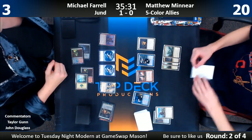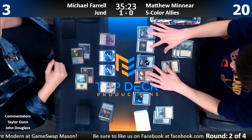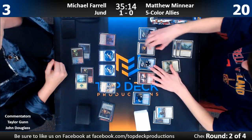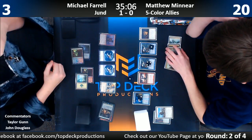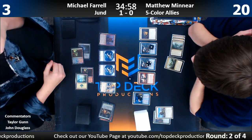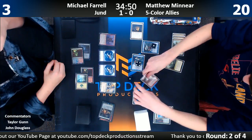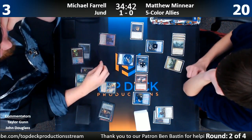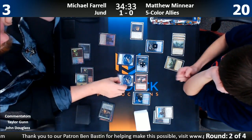He has the blue Thopter tokens — notably, Moraug doesn't make blue Thopters, so he has the wrong Thopter tokens. So we get some triggers. Matt should say blue here just because, and attack with the flyers to see if Farrell misses — that'd be a little scummy. You can still give all your guys protection from black and then send everything. He has to block every single one — non-black creatures. You should have probably said red, because Farrell's just going to draw a land off Bob anyway.